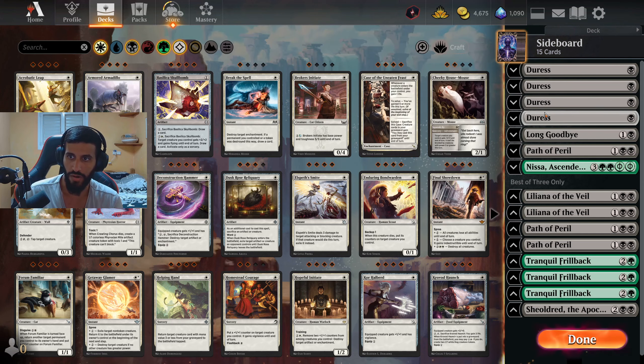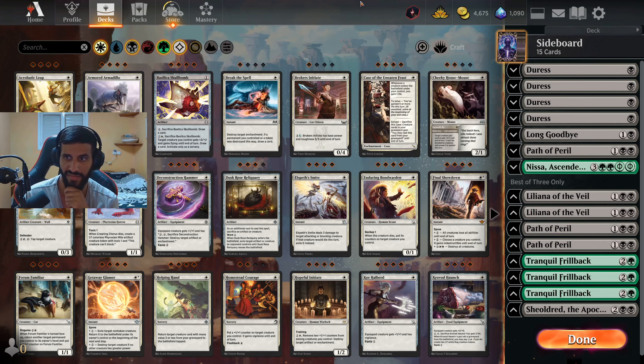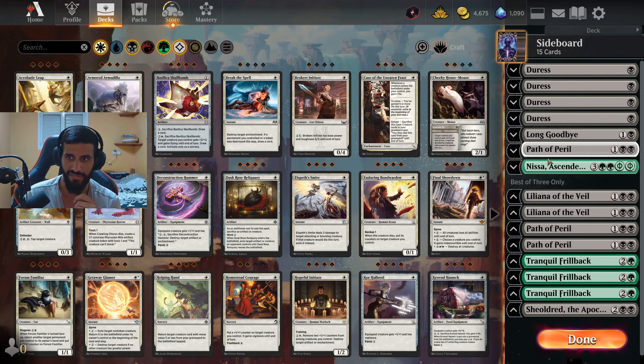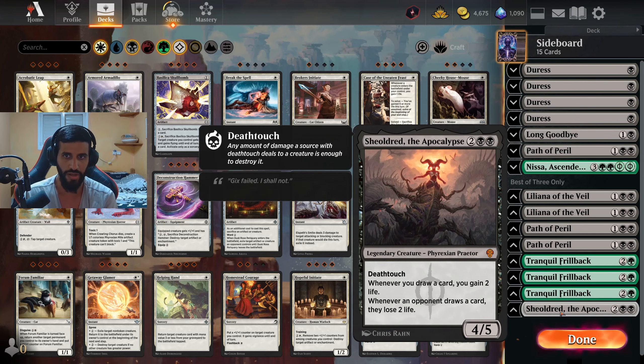We have the usual stuff. We have 4 copies of Restless in case we're against a Control player, though nobody's playing Control right now. We have one Long Goodbye - I'm actually considering putting 2. We have Path of Peril, 3 copies, in case we're against Aggro or Hyper Aggro. One more Nyssa in case we're against Atraxa or Control. Liliana of the Veil, same thing - good against Control and Atraxa decks. Tranquil Frillback for Graveyard interaction and to destroy enchantments.